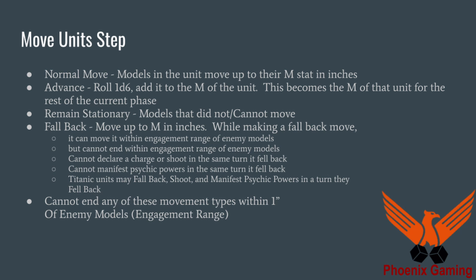They can move six, five, four, three, two, one, two and a half — it doesn't matter, as long as they don't go over whatever their movement stat is. They can advance, and then you roll a D6, add it to your movement stat, and then that becomes the movement stat of that unit for the rest of the current phase.